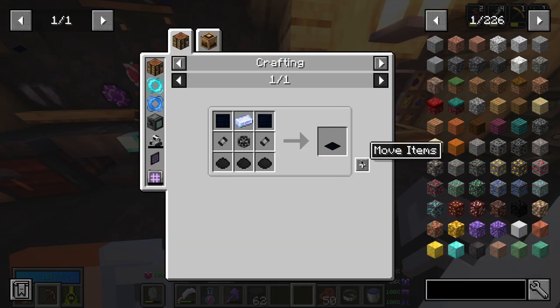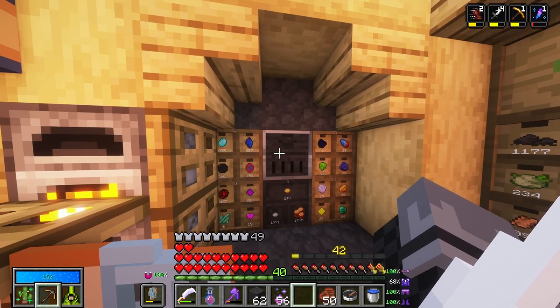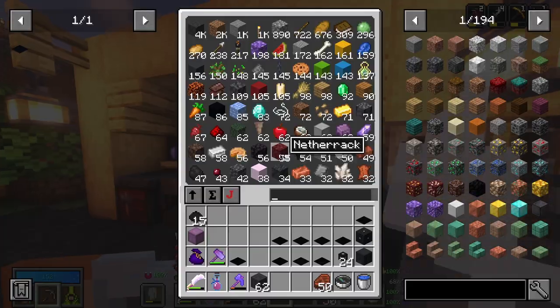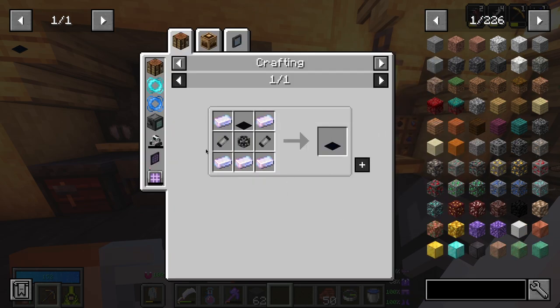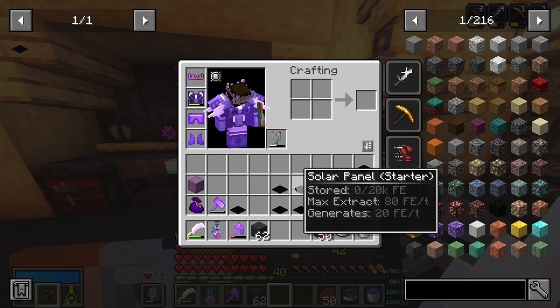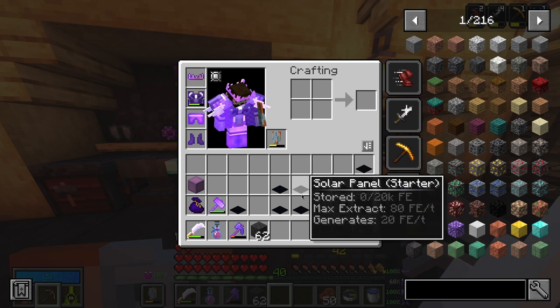Ladies and gentlemen, finally, we could go ahead and make eight solar panel starters — and they don't stack. That is very good to know, but we have them now. And what we could go ahead and do if we really wanted to is upgrade these to basic, but that's a lot more crafting. I think starter is going to be fine for now. They can extract 40 FE a tick and they generate 20 FE a tick. I think it's going to be fine for now.